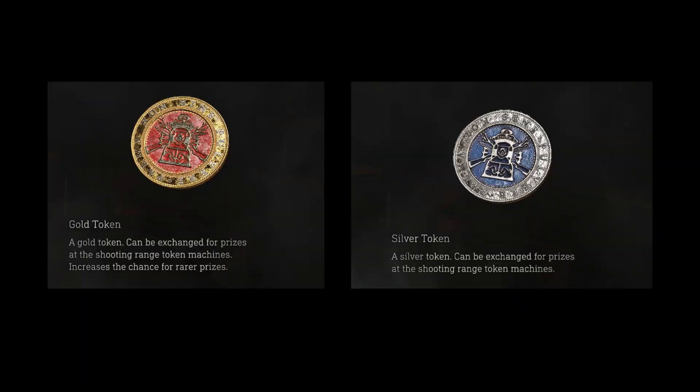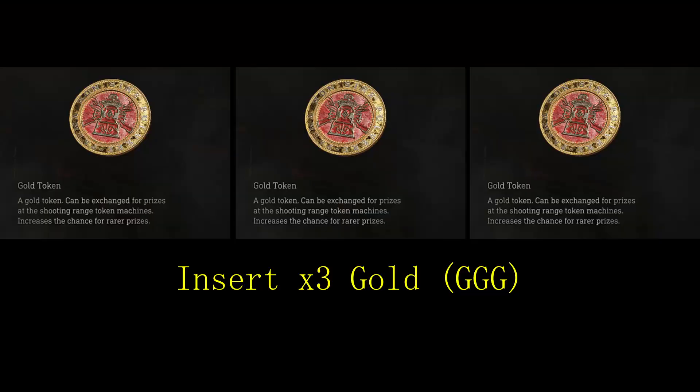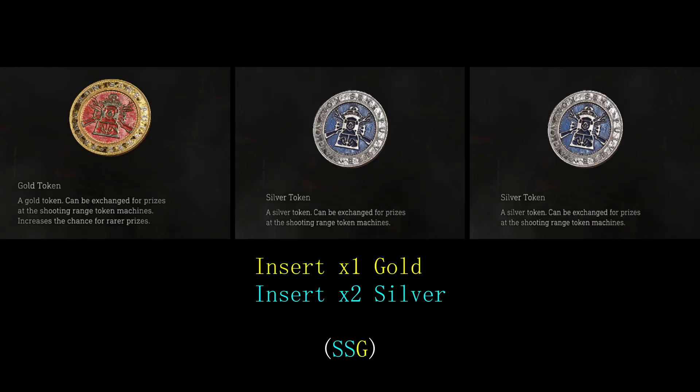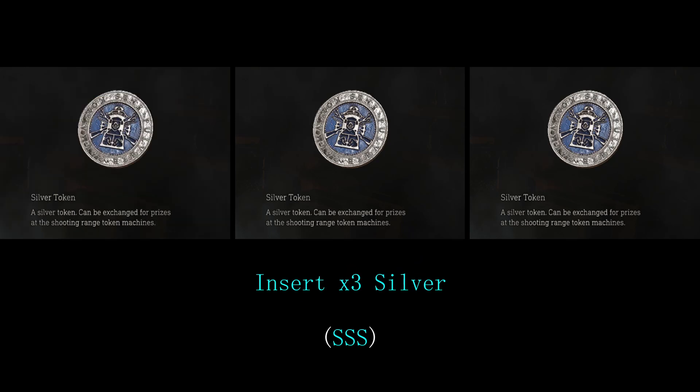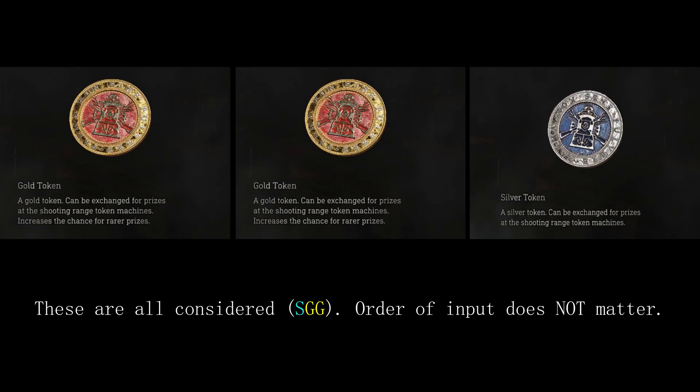There are four different combinations to use these tokens, and we use acronyms to simplify. Inserting all gold is GGG, inserting two gold and one silver is SGG, inserting one gold and two silver is SSG, or inserting all silver is SSS. The order you insert the tokens — like gold first then silver, or first two gold — doesn't matter. But Capcom could change this later.